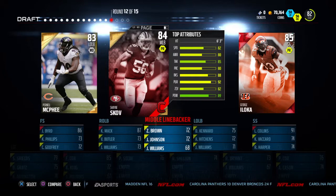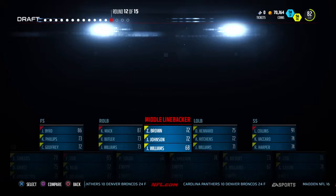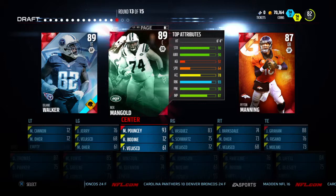Next round we've got Shane Scholes, Pranel McPhee, and George Ioka. We're definitely going to want to go ahead and get Shane Scholes — at 6'3" with 82 speed, we're going to be able to use him over the middle. Going ahead and taking Shane Scholes.